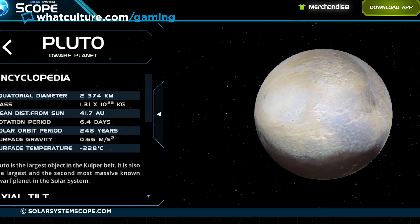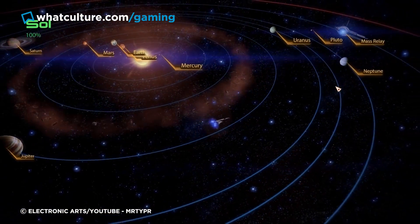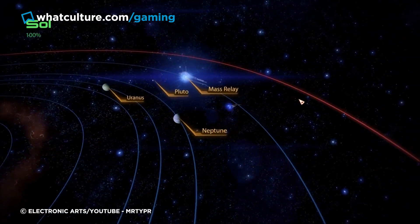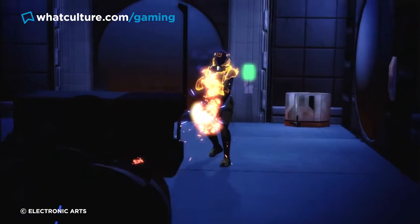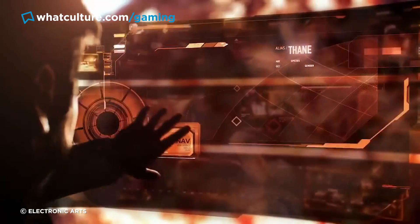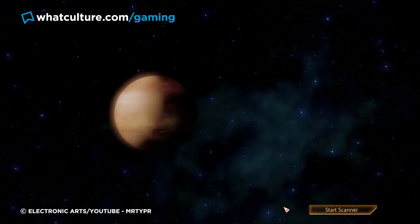Except for the game's incorrect placement of Pluto — though given its famously erratic orbit makes it incredibly difficult to guess where it will be in the future with any real accuracy, it's a forgivable gaffe. Even with many Mass Effect fans considering themselves space buffs and science nerds, it's laudable for Bioware to do so much homework to back up their mesmerizing vision of the future.